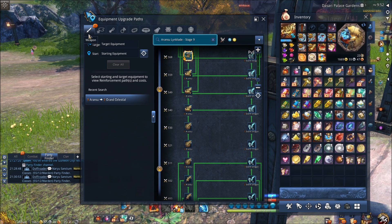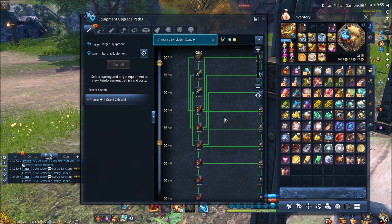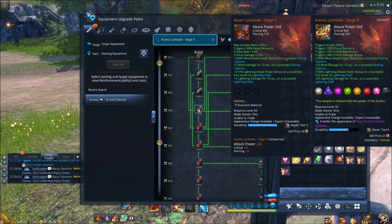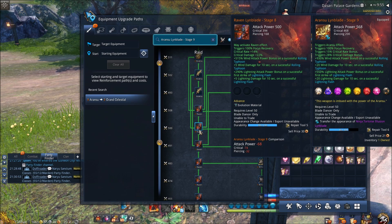The first one of course is the weapon. The weapon is pretty self-explanatory — you're going to want to upgrade this as much as possible. There are some really great stopping points; for example, a lot of people stop upgrading their weapon at Raven 9 and focus on upgrading other gear, because you get a lot of DPS increase at Raven 9 compared to the other stages of Raven.